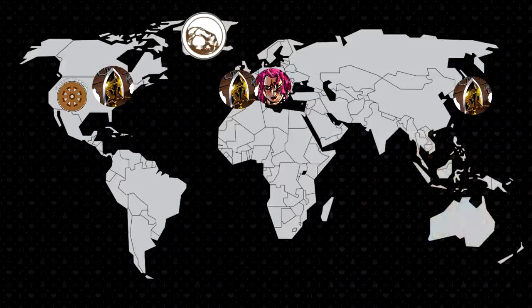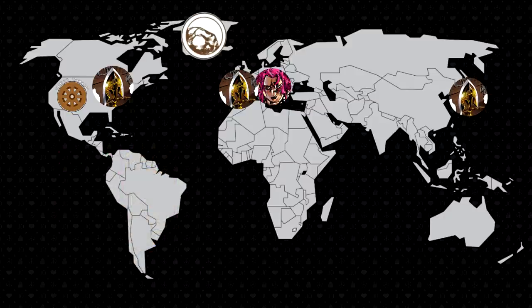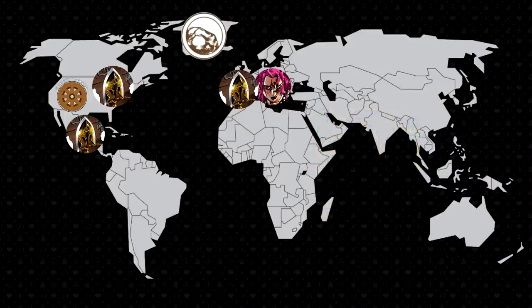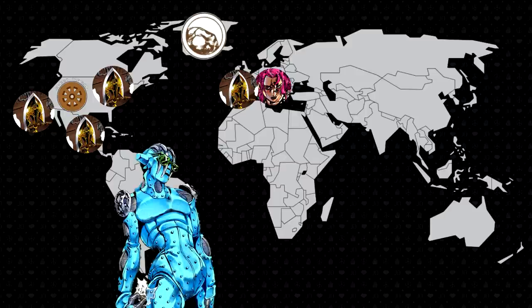The second arrow was given to the Nijimura brothers' father. In 1999, this arrow was used by Keicho Nijimura in an attempt to find a stand user capable of killing his father. Keicho was killed by Akira Otoishi, who took the arrow for himself. After Akira's defeat, the arrow was put into the custody of the Speedwagon Foundation. The third arrow is unaccounted for; considering the fact that it never came up again, it was likely also recovered by the Speedwagon Foundation. One of these three arrows later became the source of the Shard, which Jotaro gave to his daughter in 2011 to awaken her stand, Stone Free.